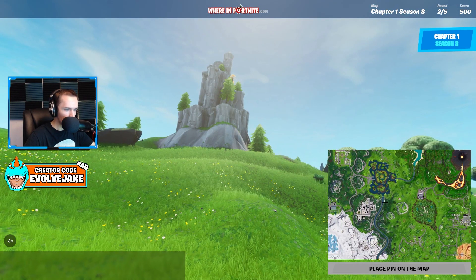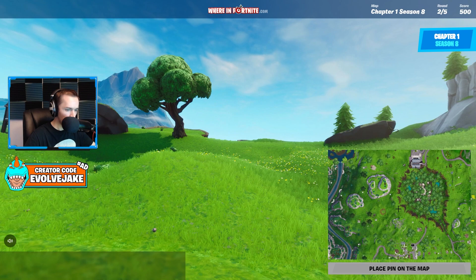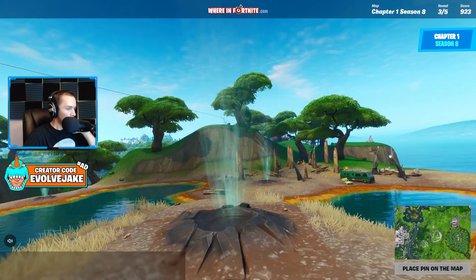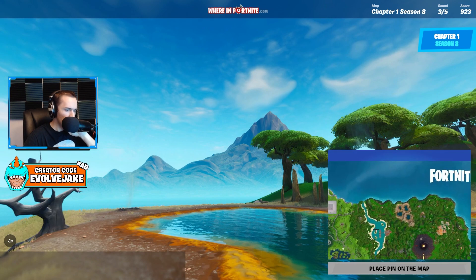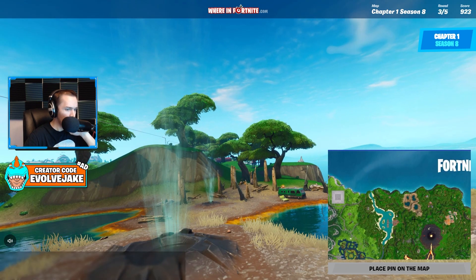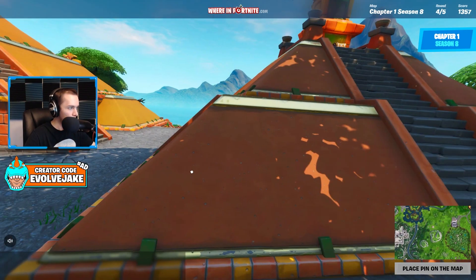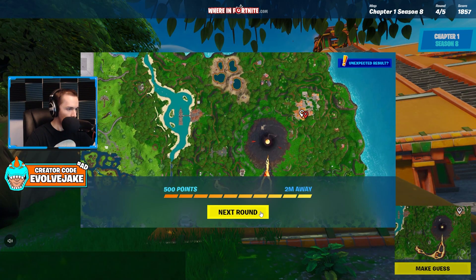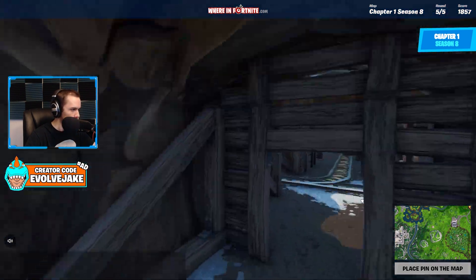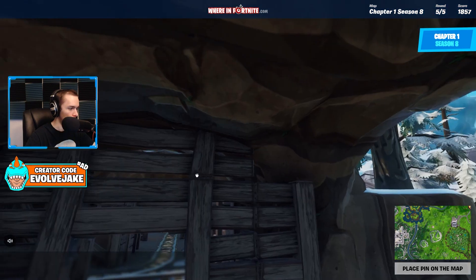I'm pretty sure this is outside Dusty — yeah, I think that's Dusty, and then we're like right here. This is a place I didn't go to very much — a jungle biome. I think we're up here somewhere; I never really went here. That was eight meters off, pretty good for a place I never went to. Sunny Steps — this place is really cool. They actually have a smaller version of it on the Chapter 3 map in the same location.